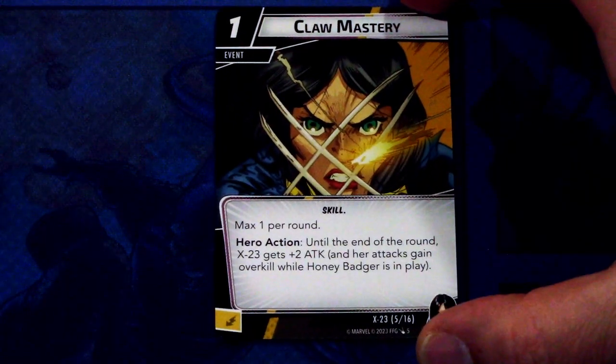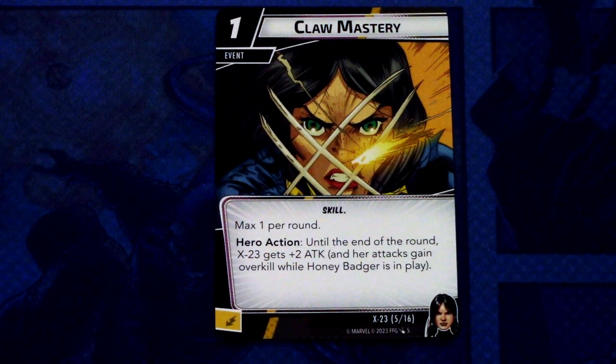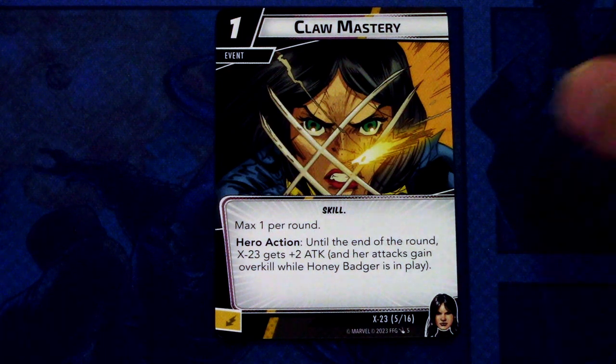Claw Mastery — there are 3 copies of this event. Claw Mastery is a 1-cost event, Skill trait, max 1 per round. Hero Action: until the end of the round, X-23 gets plus 2 Attack and her attacks gain Overkill while Honey Badger is in play. This can be committed as an energy resource.